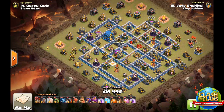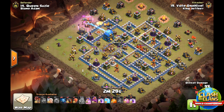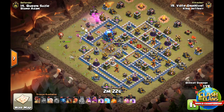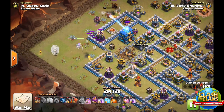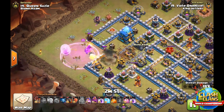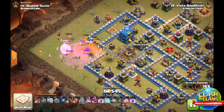Baby Dragon, King, and Queen deployed. King ability — boom, okay. So that's a good start. Hopefully the King won't distract the Hound for too long, cause that could be an issue. Queen's losing health a little bit because the Cannon's also on her. So let's just get these Hound pups out of the way.